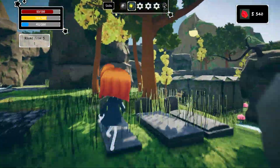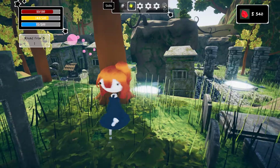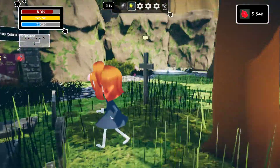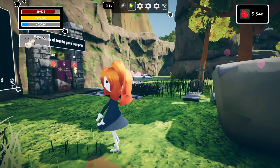Does it drop over time or something? Is it supposed to be like a lob? Yeah, see, it hits the ground in front of me, so where I'm aiming.